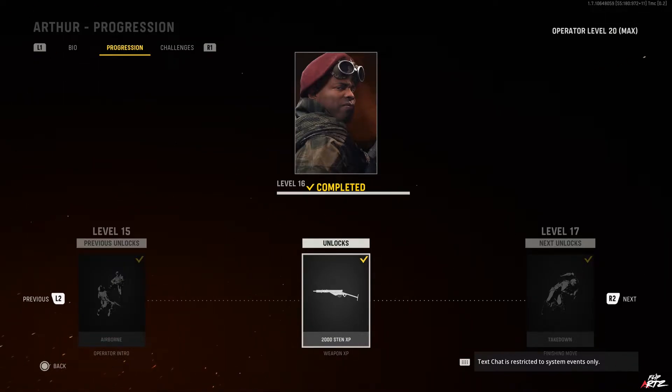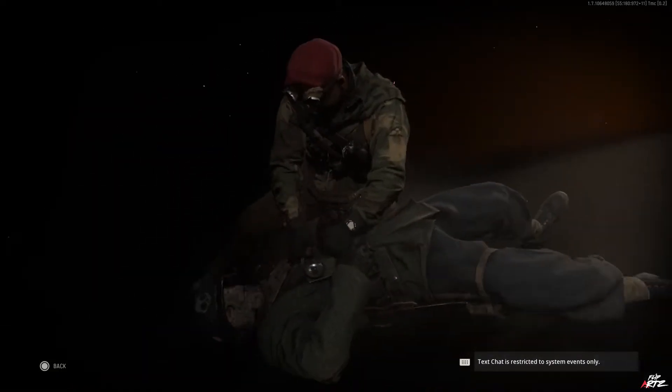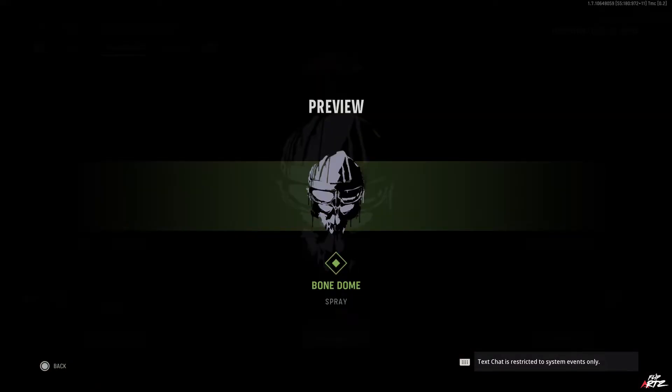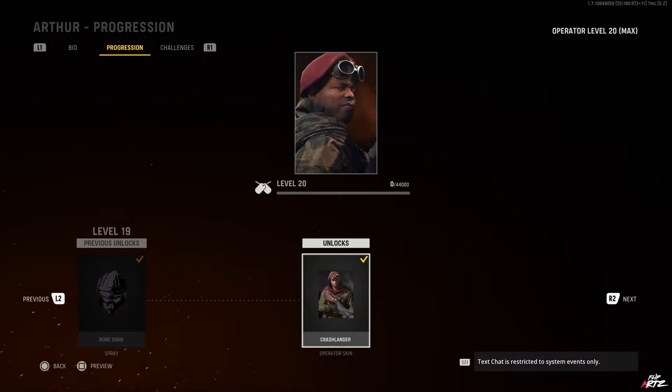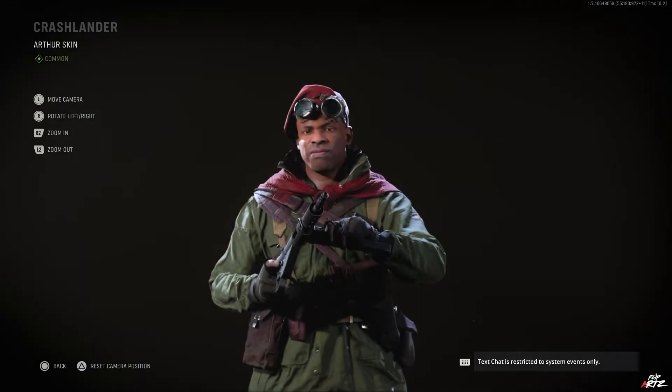At level 17 you get the Takedown finishing move. From level 18 you get 3000 regular leveling XP. At level 19 you get a spray called 'Bone Dome.' And finally at level 20, your last reward is the 'Crash Lander' operator skin — the final customizable skin you unlock for Arthur.